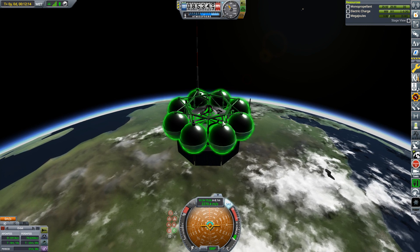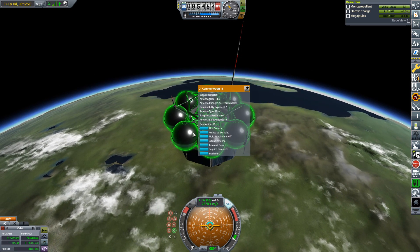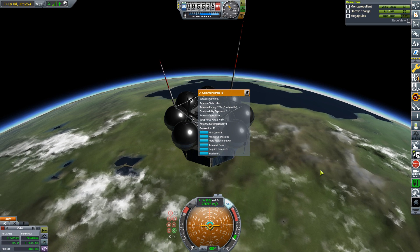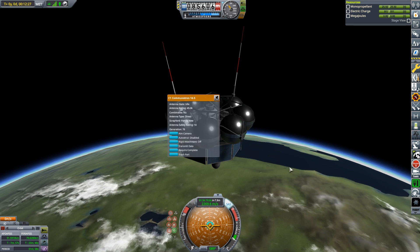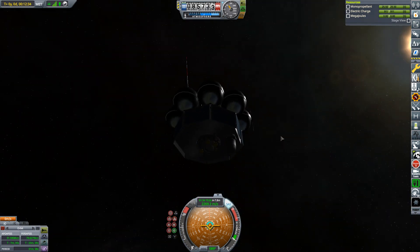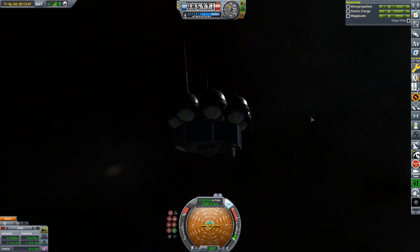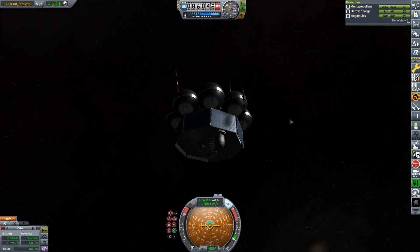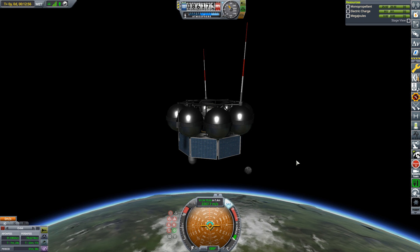I didn't put these on an action group key. Of course this one is always deployed and doesn't need to be switched on. I'm getting plenty of electric charge anyway. The cables look a bit odd - that's what you get putting ground experiment equipment on an orbiting spacecraft. Never mind - it still looks decent enough.